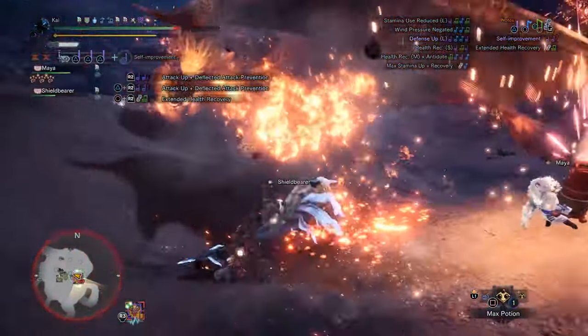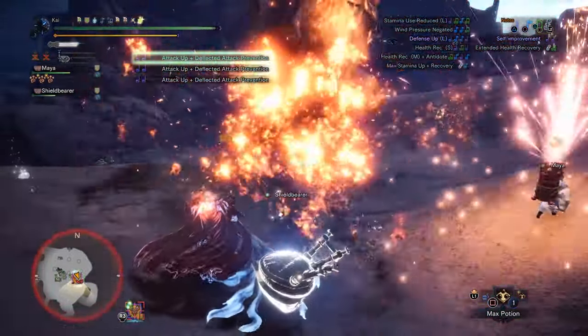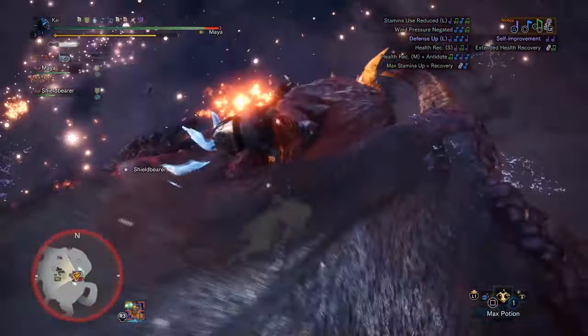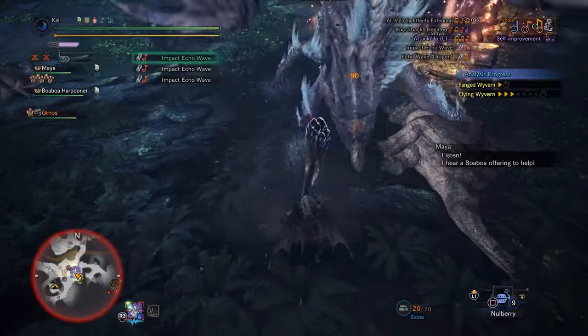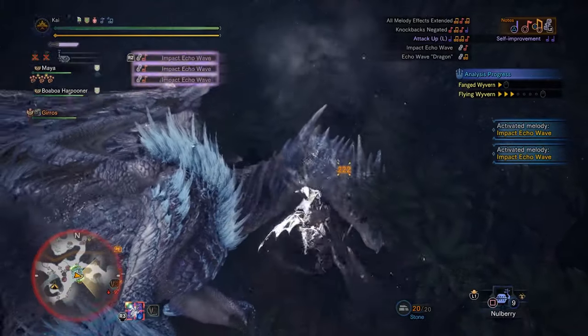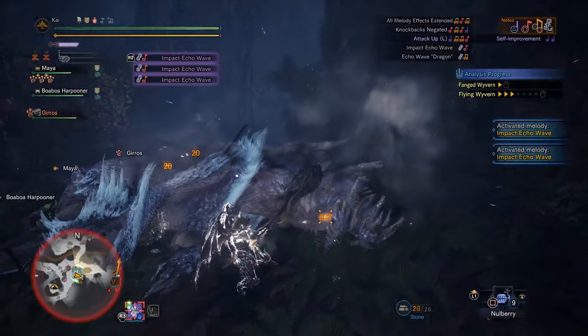When it comes to the hunting horn it's a strong weapon but it has an extra layer of consideration when it comes to creating builds. Yes you have your attack rating, sharpness, affinity, element, but on top of that you have to consider the melodies or songs that a horn can play when creating the various builds. The best of the best builds I tend to use with this weapon are a mix of strong solo DPS and support builds.